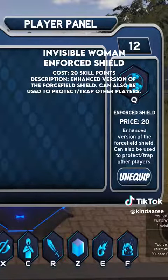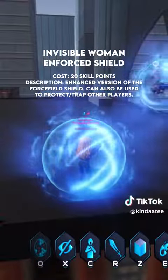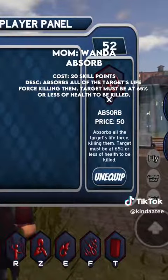Force Shield — cost: 20 skill points. Description: enhanced version of the force field shield; can also be used to protect or trap other players. Multiverse of Madness: